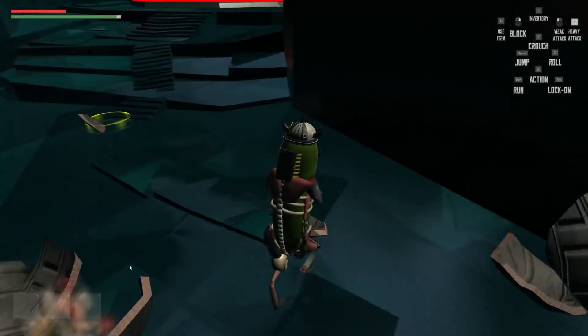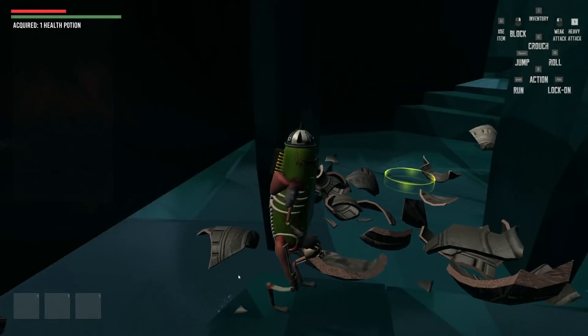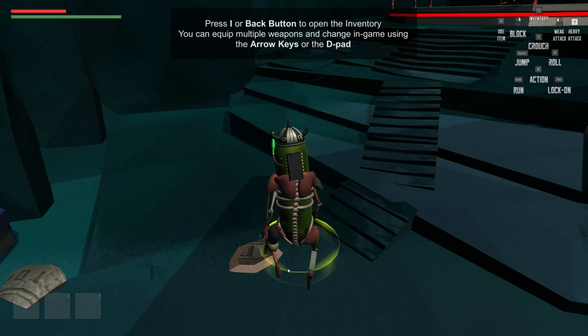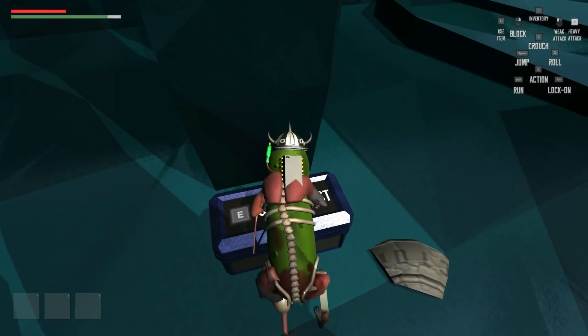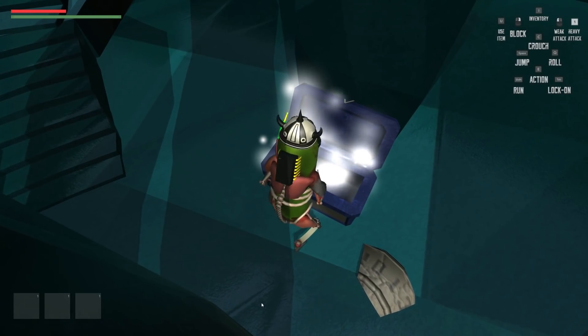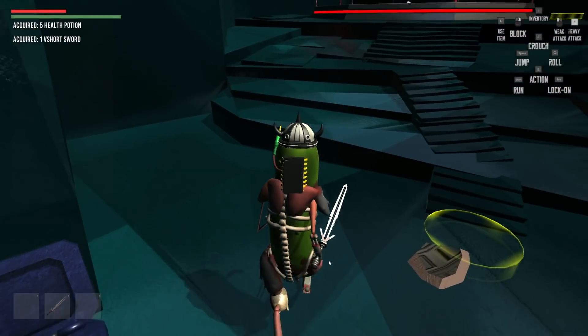Breaking vases there. Oh look, we've got something we can pick up — that was a health potion. So we press U to use that. Press I or back button to open the inventory, and you can equip weapons. What's this? Oh no — E to open chest. Well, that's a stylistically placed tutorial message. Now we have a weapon.